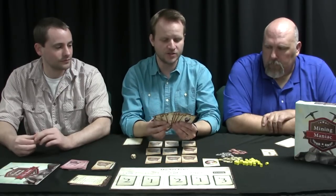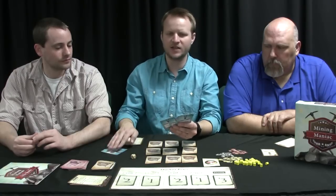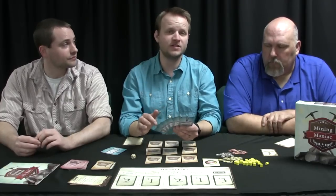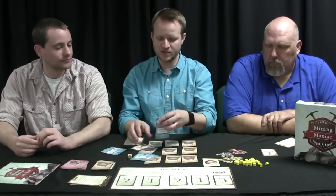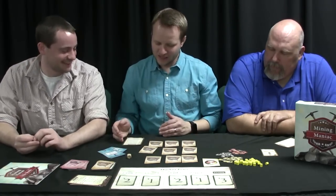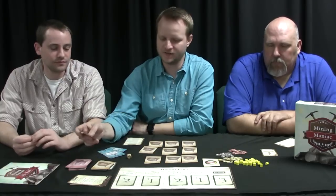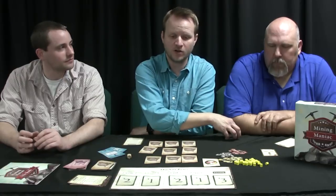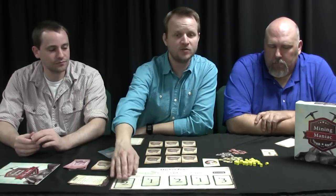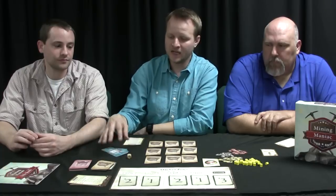Step 2 is character selection, which is a unique aspect of this game. You go around and each person secretly looks at character cards — a certain number are set aside each round — and picks a character with a special ability for that round, then passes the remaining cards along. After that, Step 3 is an incident: each round you flip an incident card, which can make you lose a resource, change market prices, make an item go up or down in value, or cause you to lose or gain workers. It stays in effect for the entire round.